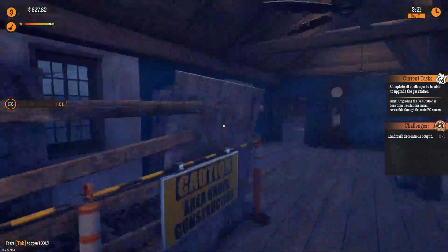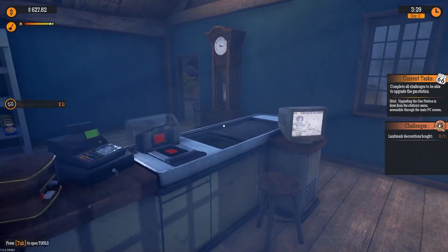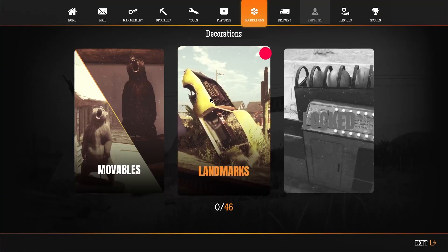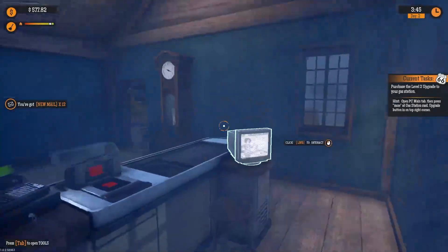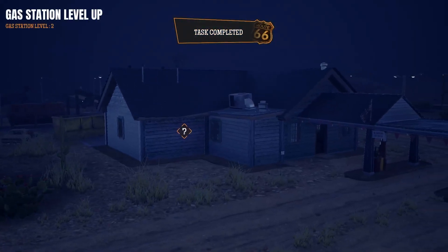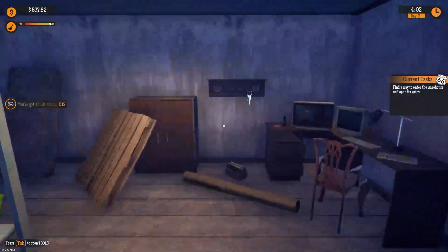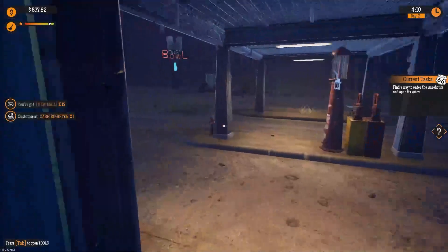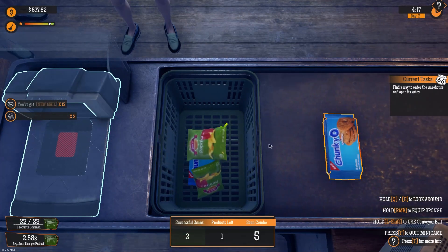Taking a loan is now available on your computer — the loan money has been returned to you. Complete all challenges to upgrade the gas station — that's done. From the station's menu accessible through the PC screen, landmark decorations bought. Purchases the level to upgrade for your gas station, and it's free.